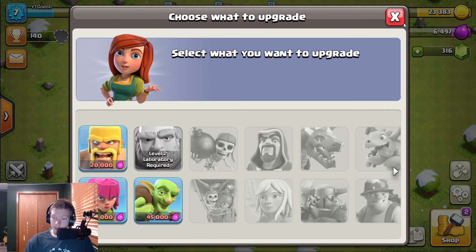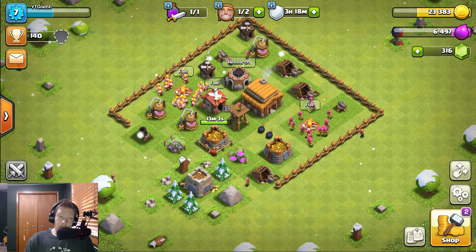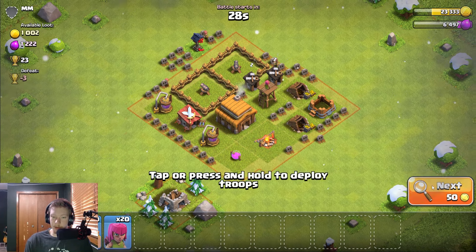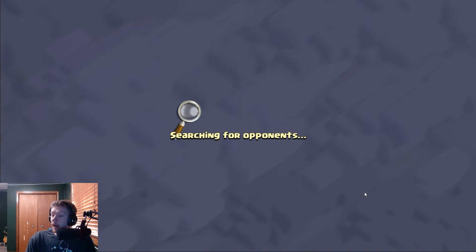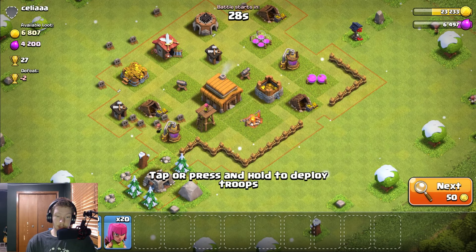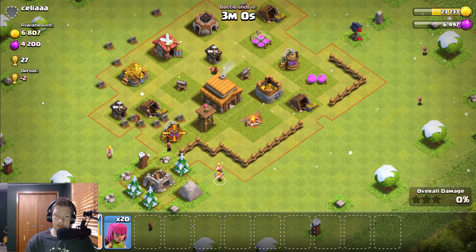The barbarian upgrade is only nine hit points and three damage per second, so I'm just going to avoid that for now. Let's just do a normal attack first and see what we can do. Make sure to leave a like, sub, and comment down below if you guys enjoy the video.